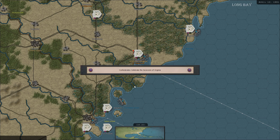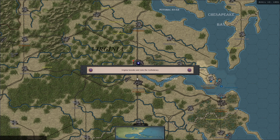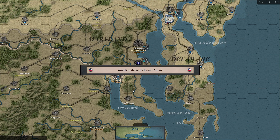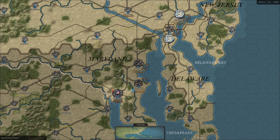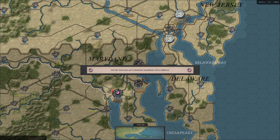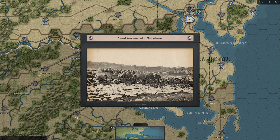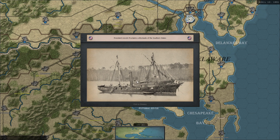We start off with Confederate events because I picked the Union instead of the Confederate. Virginia secedes and joins the Confederacy. The Maryland General Assembly votes against secession — good for us. Anti-war Democrats and Confederate sympathizers riot in Baltimore, and we're actually taking some damage there. President Lincoln issues a call for 75,000 volunteers, and President Lincoln proclaims a blockade of the southern states.